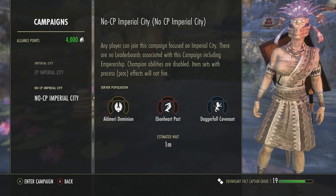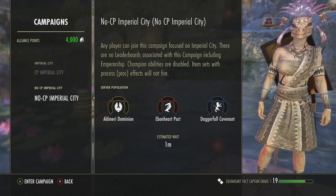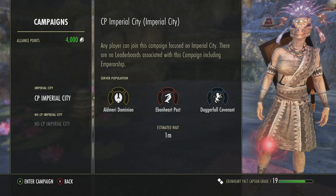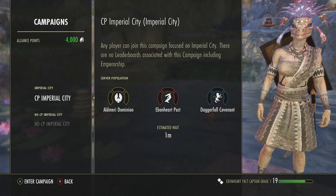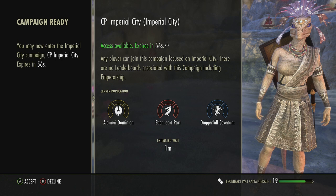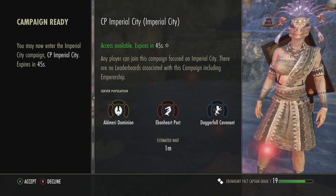During the Midyear Mayhem, these bars get very full very quickly in the Cyrodiil campaign as well. As you can see they are all relatively empty, so my estimated wait time of 1 minute should actually be okay. I think I will put myself in for CP though, just for a little bit of fun if I come across anybody. I am terrible so you will take all my Telvar stones anyway.